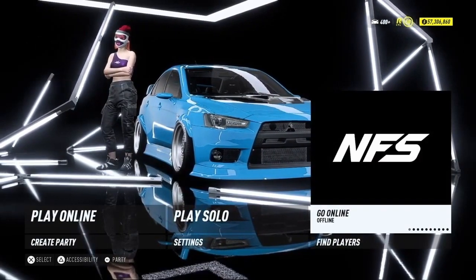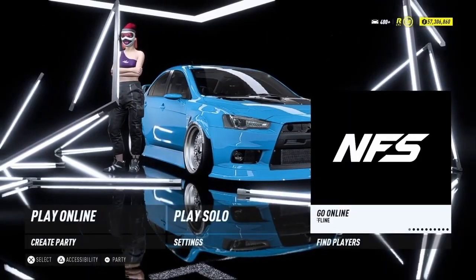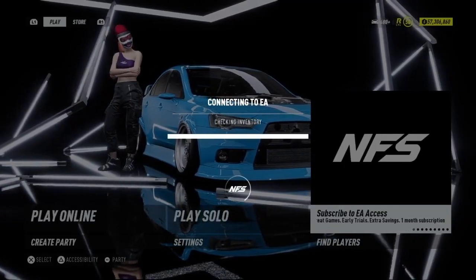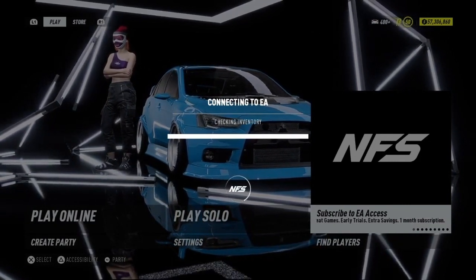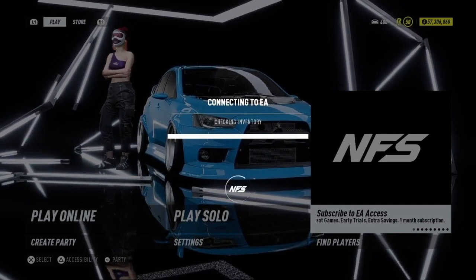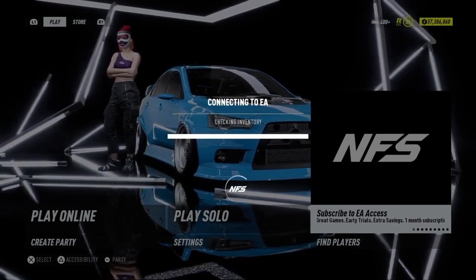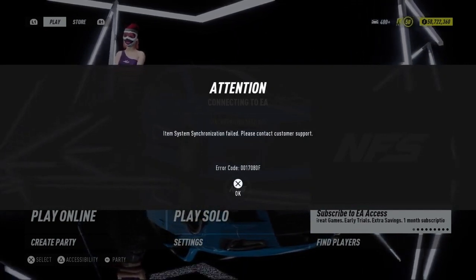Once you press OK, double-tap the PS button again and connect to the internet. Just keep looking at the money — it will go from 57 million... I'm hoping for 59, let's see. This is the easiest glitch right now, because my previous glitch helps you get to this point where you earn enough money and have all the cars. Instead of doing all those steps again, you just do this and keep turning the internet on and off. It saves so many steps — there you go, 58 million! 'Item Sync Failed.'